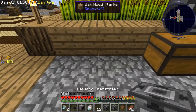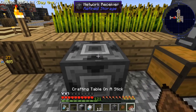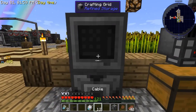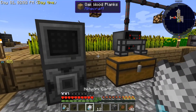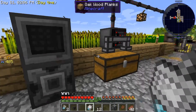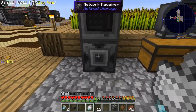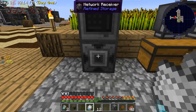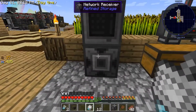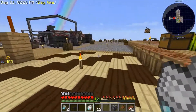To start, we're going to put down our Network Receiver and put our crafting grid on top of that. Now we want to prime this Network Card — if you right-click it nothing happens, but we want to right-click on that Network Receiver. This has basically programmed the card to this location, so we're going to run back over here.